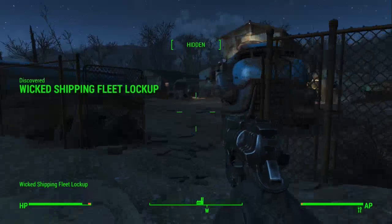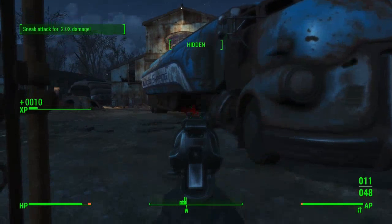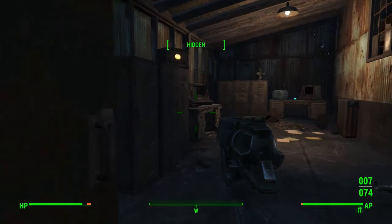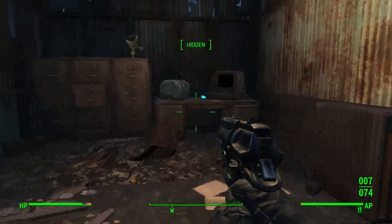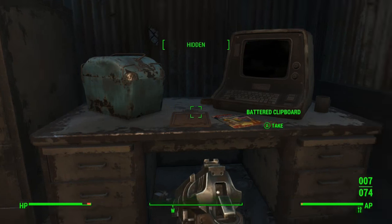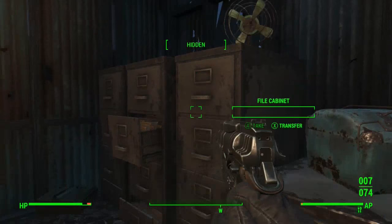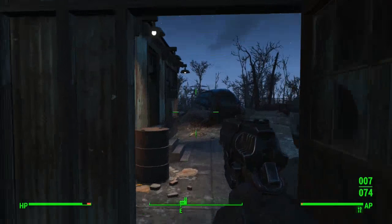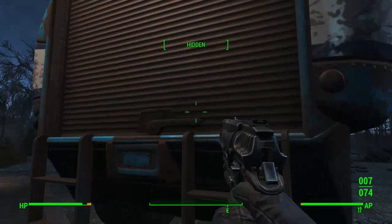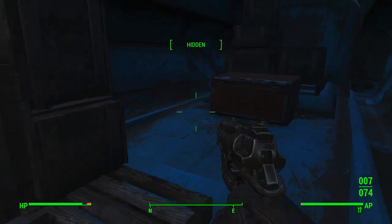We are going to have to kill a few ghouls for it. In this room we need to turn this radio off because I don't want to get a copyright strike. There is the Wicked Shipping Fleet Lockup Key. There are, I think, three Wicked Shipping Trailers scattered about the Commonwealth. You can open these — they're normally Expert Locked — but with the key you are able to open them, and there are normally steamer trunks and things inside with some good loot.